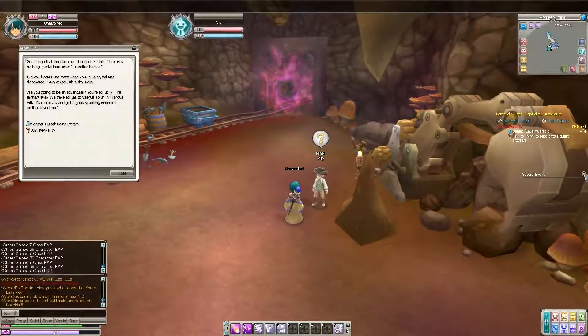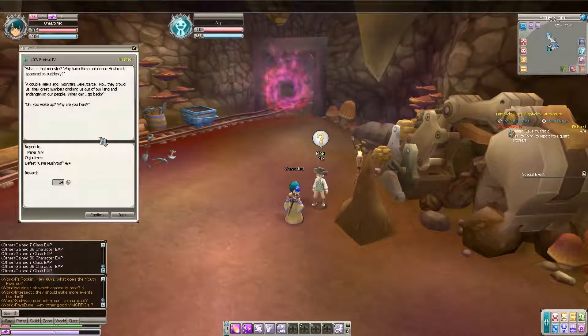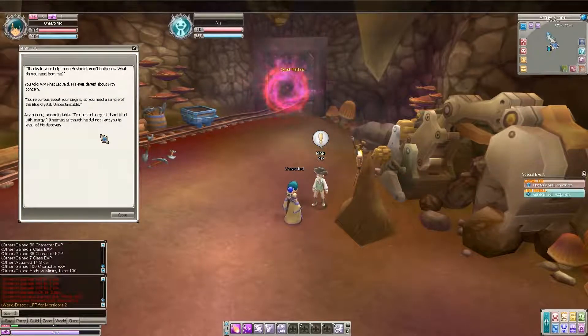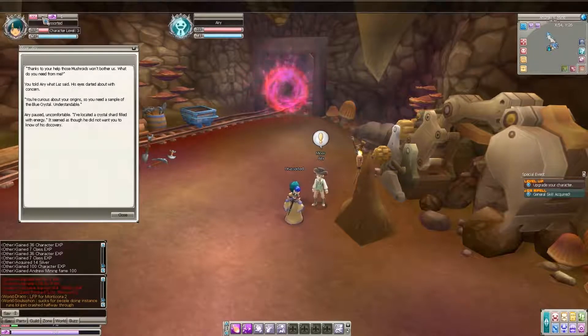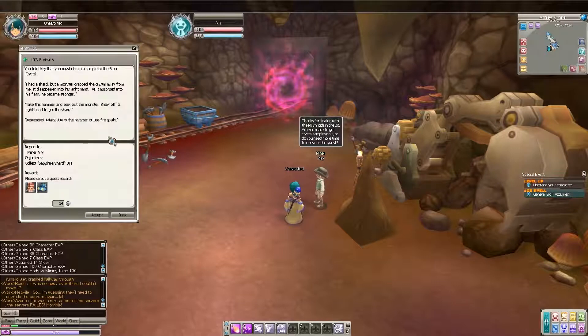Special event! Upgrade your character — general skill acquired! I leveled to character level 3! Hell yeah, I'm level three already — baller! 'Thanks to your help those mushrooms won't bother us. You need a sample of blue crystal?' Aria's eyes darted about with concern. 'I've located a crystal shard filled with energy.'